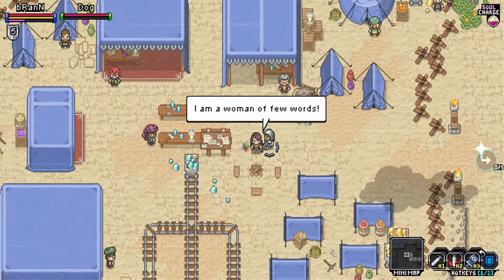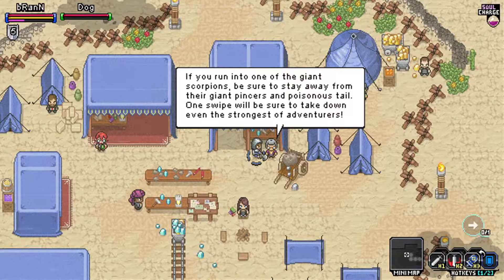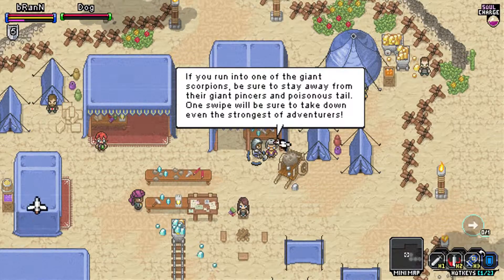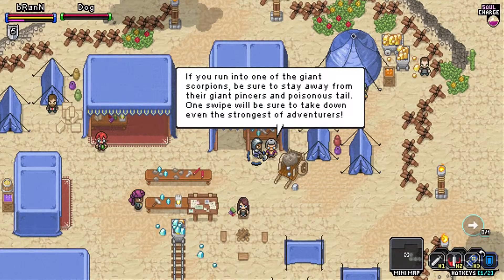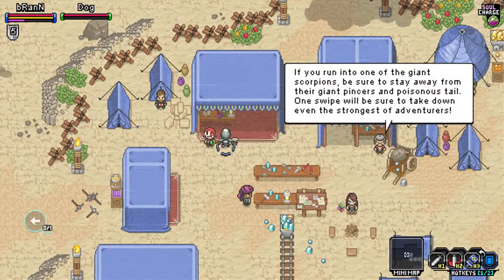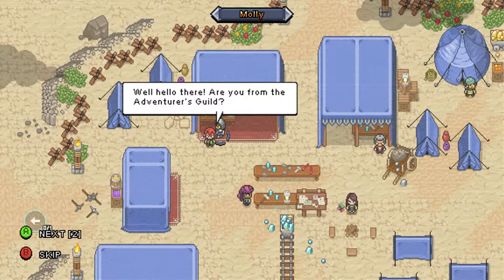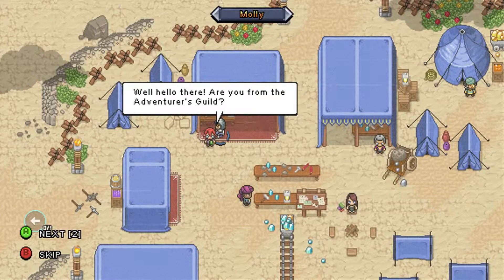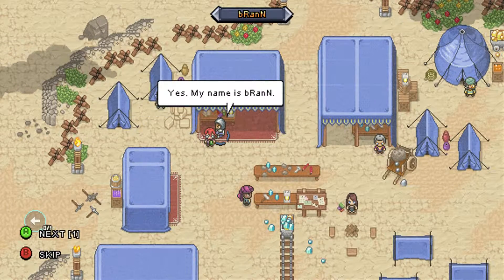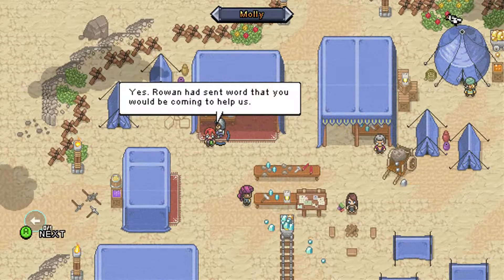I'm a woman of a few words. You certainly are. You're going to sell me something. If you run into one of the giant scorpions, be sure to stay away from their giant pincers and poisonous tail — one swipe will be sure to take down even the strongest of adventurers. The sandstorm has cleared. Well, hello there. Are you from the adventurers' guild? Actually, it so happened that I am. Yes, my name is B-Ran. Rowan had sent word that you would be coming to help us.